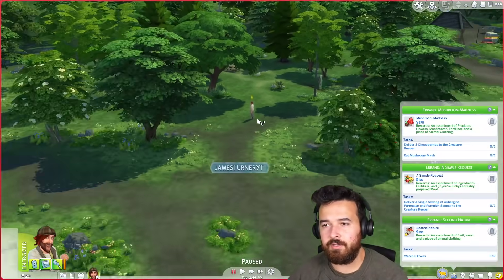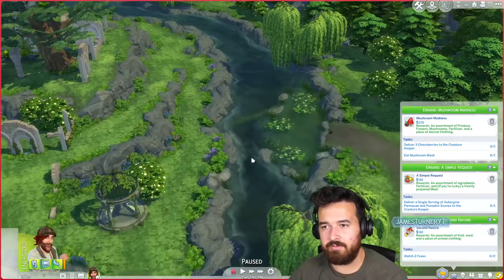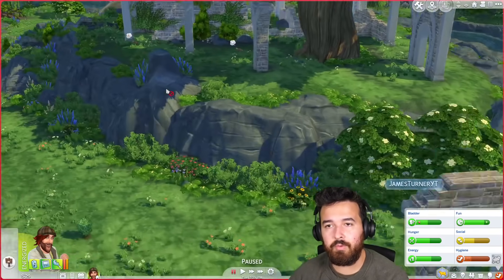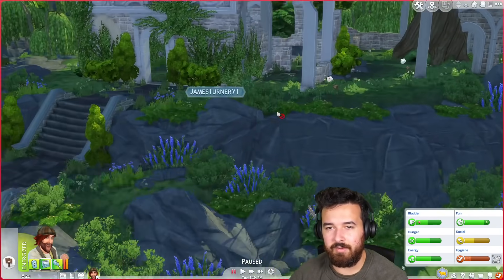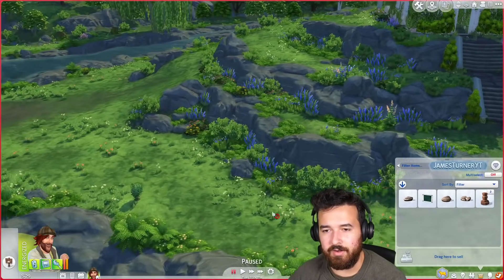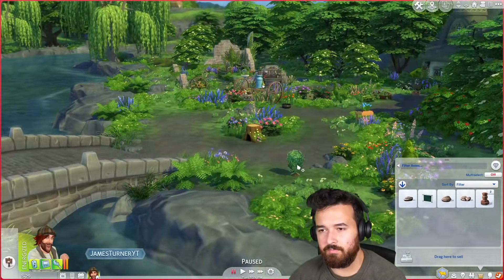Why don't I just try fishing again? I just had a little look around — nothing is harvestable yet, so I might as well fish. Maybe they'll somehow pop into existence. Wait — whoa, foxes! How do I watch them? They definitely came out of there. I feel like I can't do this — I have nothing to give them. I should have kept those blueberries.